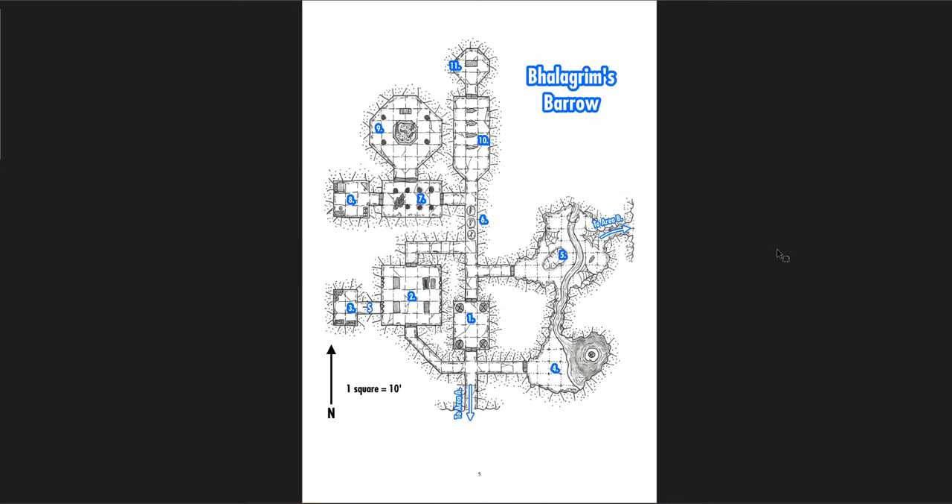Here you have the Barrow itself, pretty well laid out and looped nicely. I like that — you can go rooms four and five back to the main hall, then one, two, over to three, a little side room if you have a secret door investigation, then seven, eight, nine on their own, and then ten and eleven. So it's looped at the beginning and then continues forward nicely.